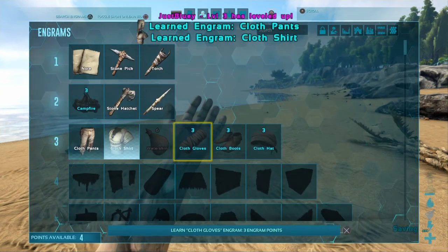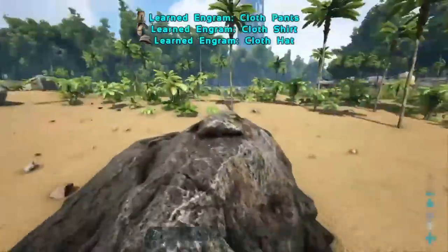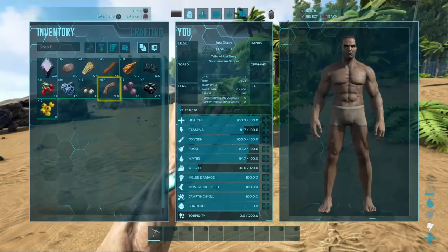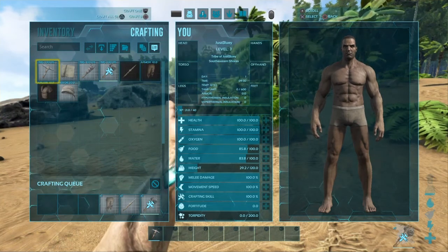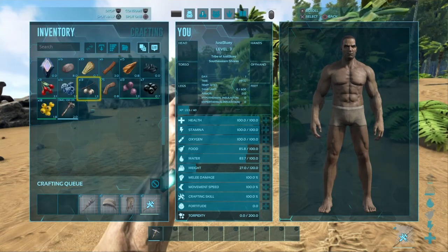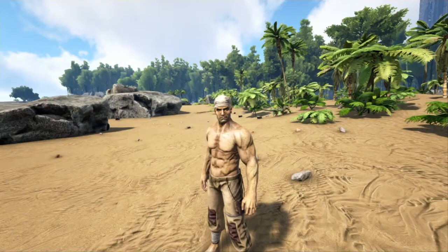Just pants, shirt, hat — since you can't craft the gloves or the boots unless we have hide, there's no point in learning those yet. But let's make ourselves a hatchet, a spear, some pants, a hat, and a torch. I can make a lot — holy crap, I didn't even harvest that much stuff. Boy do I look handsome.